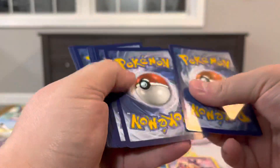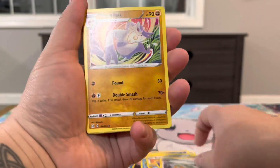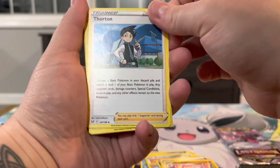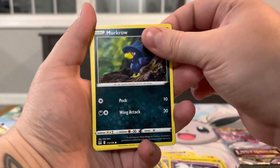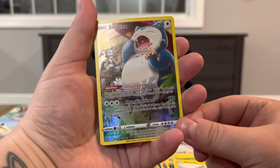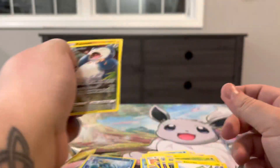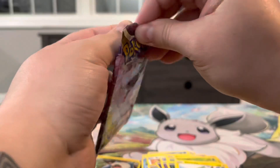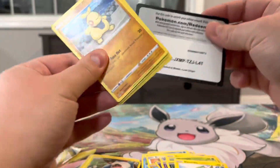One, two, three, and four. Got Lady, Myshell, Thornton, Tynamo, Wormful, Shepherd, Murkrow, Electric Strike, Snorlax — Snorlax in the trainer gallery — and a Porygon non-holo, and another Porygon non-holo in the last pack for Lost Origin.